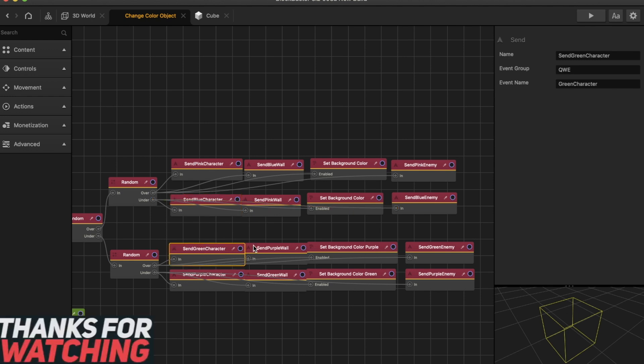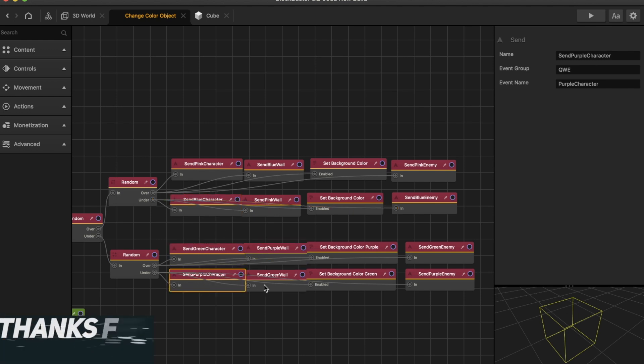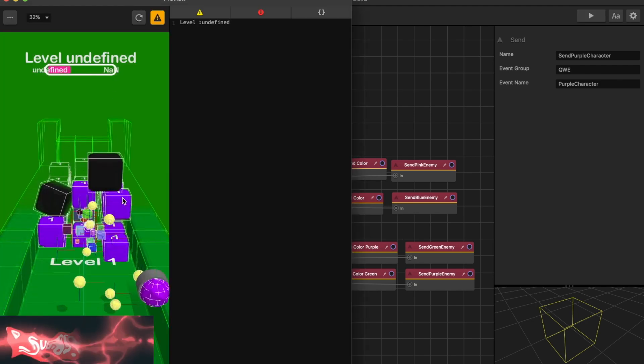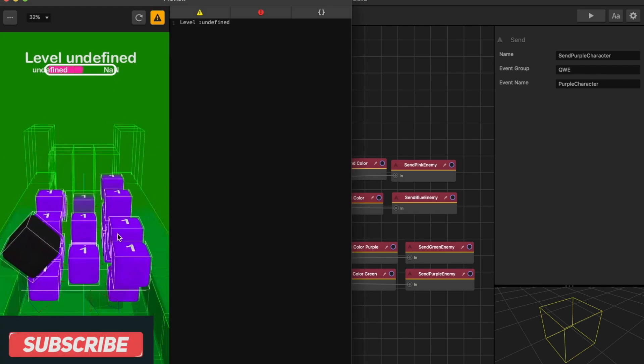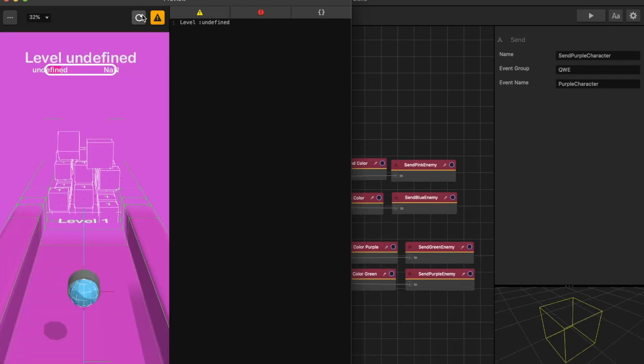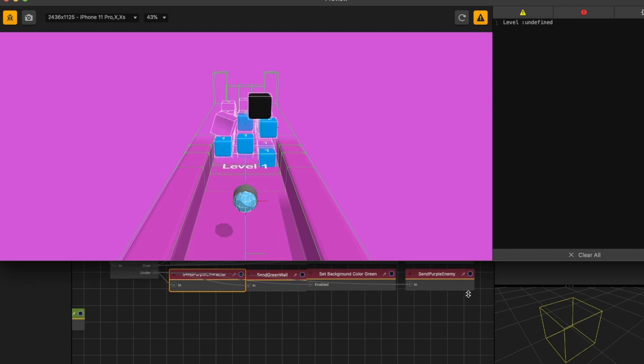And this is a send pink enemy node to make the enemy pink. I've used contrast colors for both pink and blue. Down here, blue and pink. Then over here, green and purple, and purple and green. Every time we start the game, all the platforms, all the enemies, and the characters change colors randomly. Pretty cool to see.